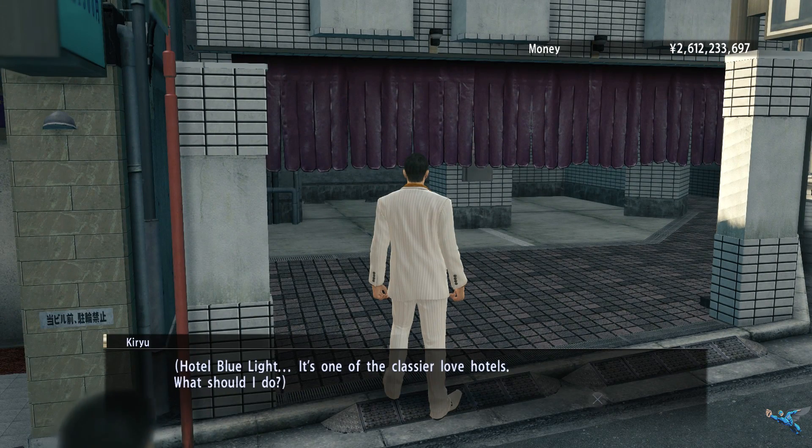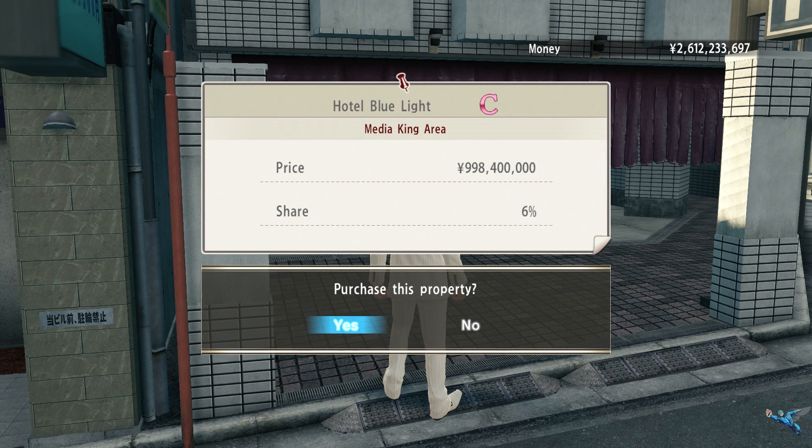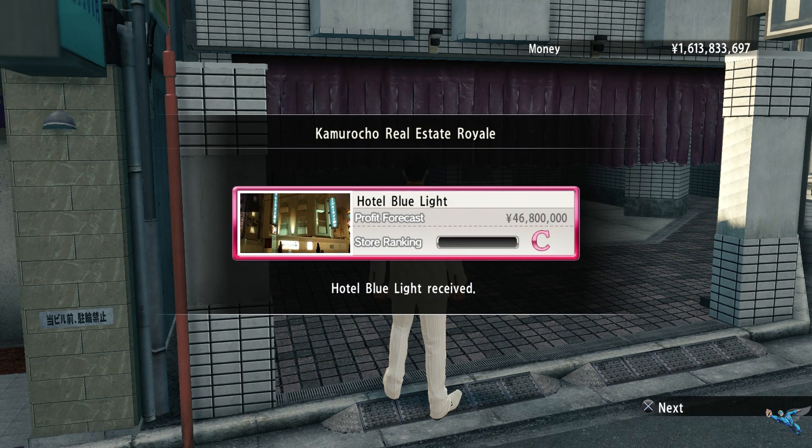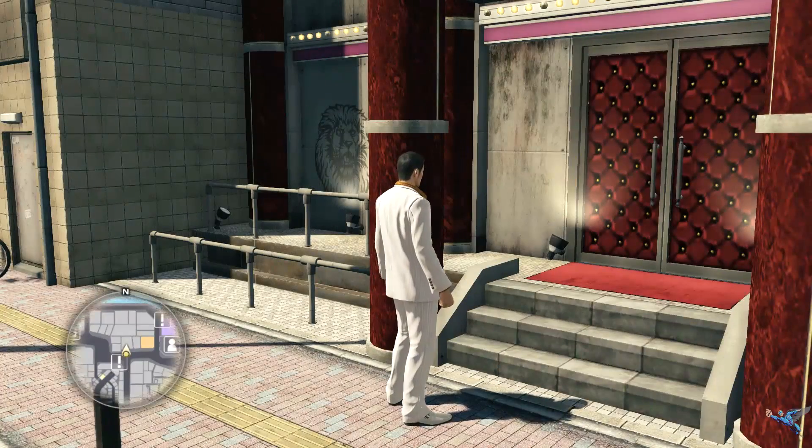In Park Alley, across from the bar, you can find another hotel. It will set you back nine hundred and ninety-eight million, but this one gives you an increase of six percent instead of five — so there's that.